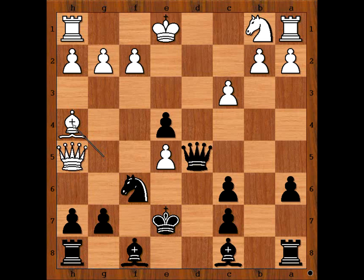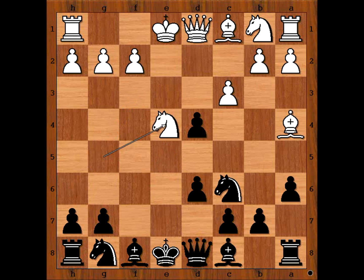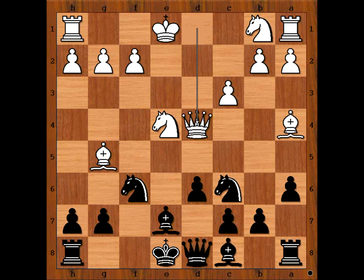Let's go back to our game. In the game we have knight to g5, e takes on e4, knight takes pawn on e4, knight to f6, bishop to g5 pinning the knight, bishop to e7 and pinning, queen takes on d4.